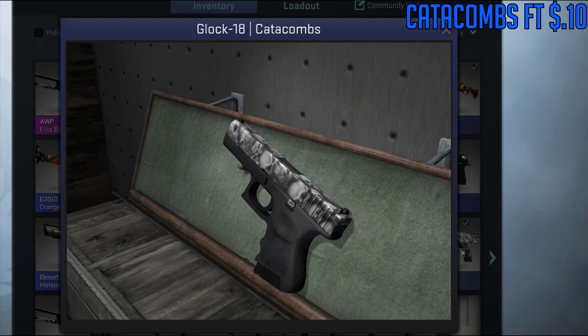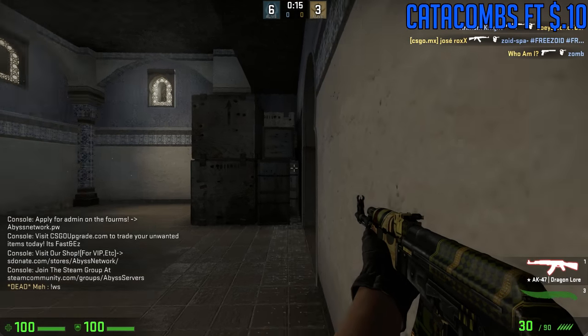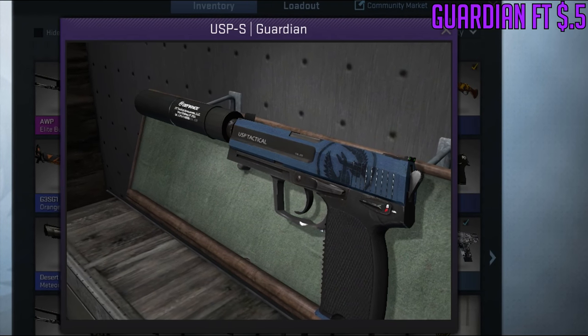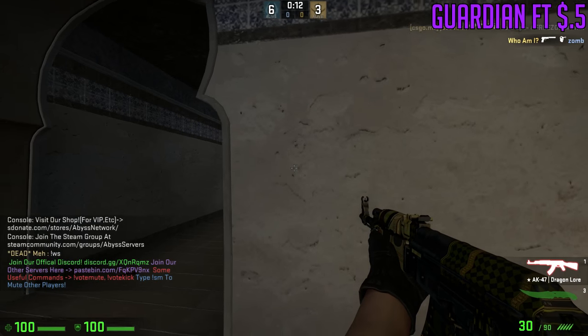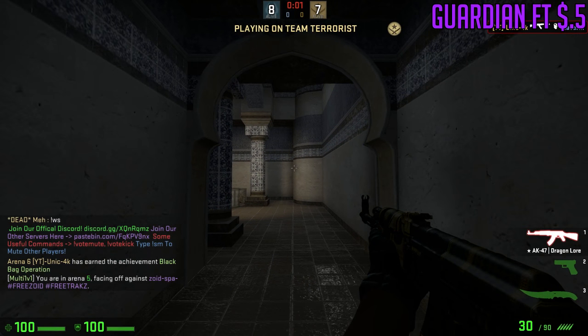For the Glock, we are going to be using the Field-Tested Catacombs, which are currently running for 10 cents — a very cheap and kind of nice-looking skin. Like the last video, we are going to be using the USP-S Guardian in Field Tested, which is running for about 50 cents. It's a really simple but nice skin — I like the texture and the blue on it, it's real sleek.